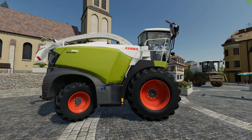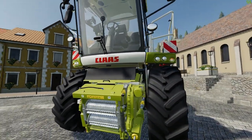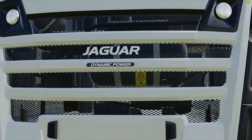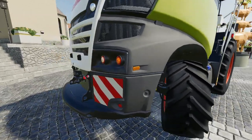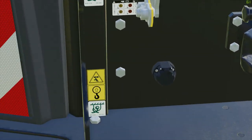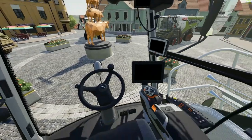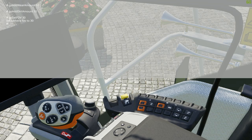Moving on, we have the Class Jaguar 930 — I cannot believe we have one of these in game. This is my favorite forage harvester; I always tried to find a mod for this in previous farm sims. Look how beautiful it is! We can see right into the grille there, there's some sort of tank, a trailer hitch point, and an electrical hookup. I wonder if that actually works. Let's take a look at the inside.